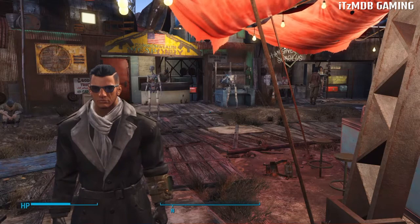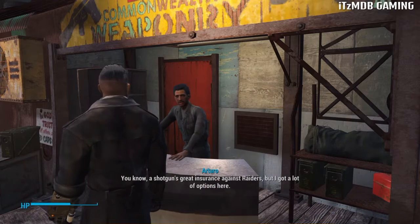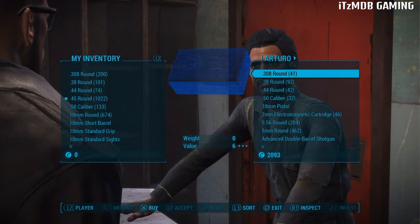Today I will be showing you guys how to do the vendor glitch, and this is on the most recent update. What you're gonna want to do is walk up to a vendor — I choose Diamond City because you've got multiple vendors there.